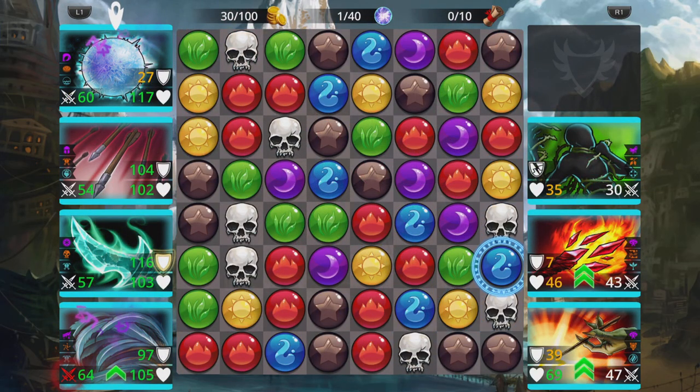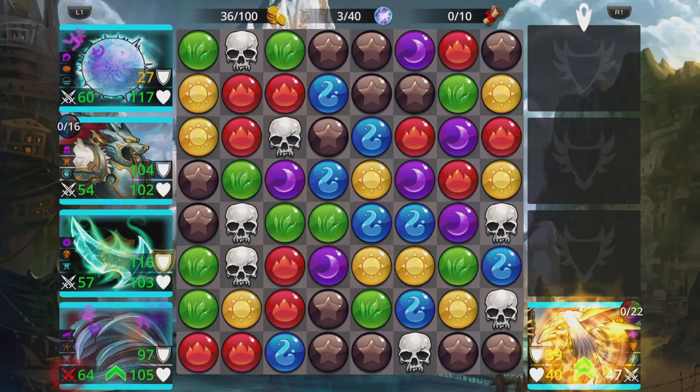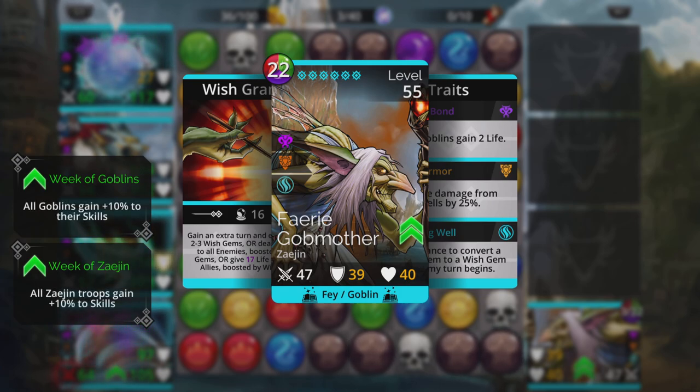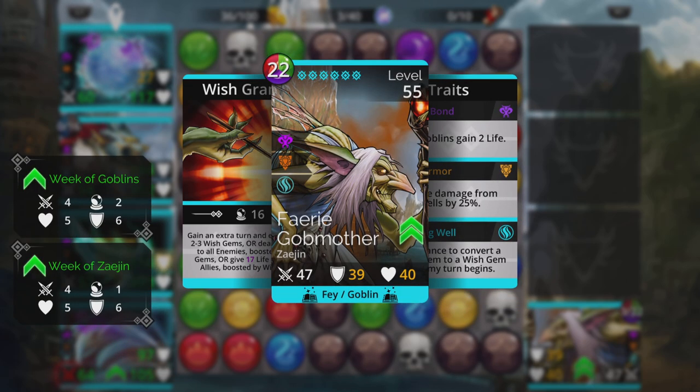I think that charged everybody up. In a team with an extra turn, that's going to be safer to do. We can take them out now. The Fairy Godmother gains an extra turn and either creates 2-3 Wish Gems, deals damage to all enemies boosted by Wish Gems, or gives life to all other allies boosted by Wish Gems. This is the Mythic available at the end of the campaign, with the first paid-for pass. The trait is 50% chance to convert a Yellow Gem to a Wish Gem when my turn begins — that is pretty effective.